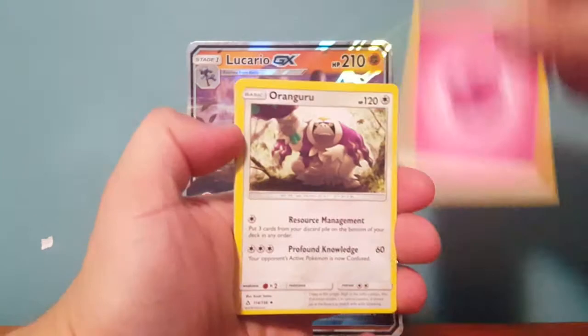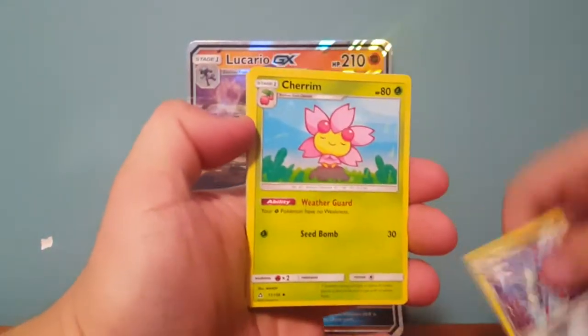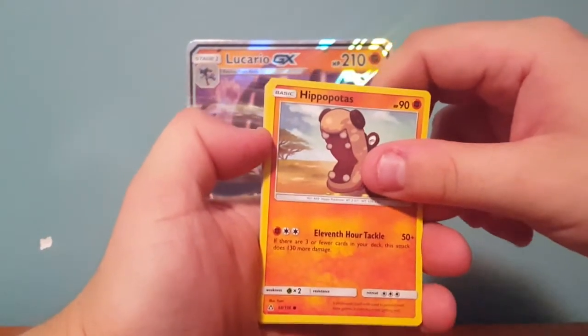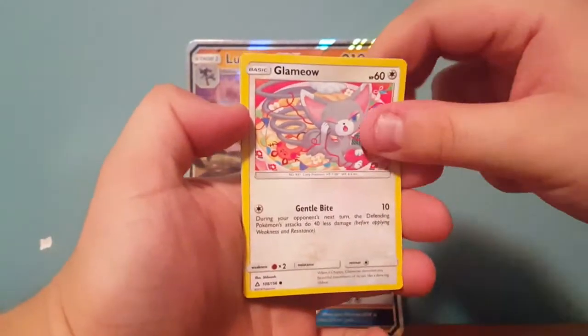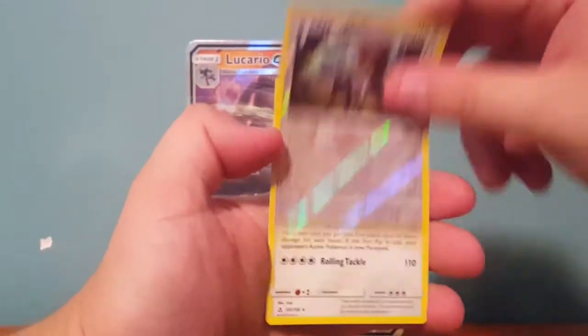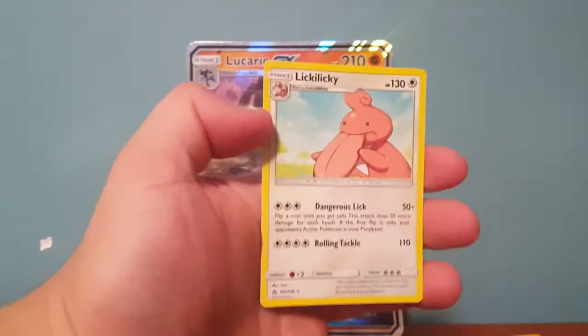We've got a Fighting Energy, Fairy Energy, Magneton, Cherrim, Hippopotas, Alolan Sandshrew, Drifloon, Glameow, Carnivine, Reverse Type: Null, and a Lickitung — Reverse. Regular Wreck.